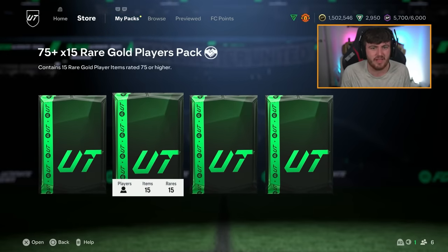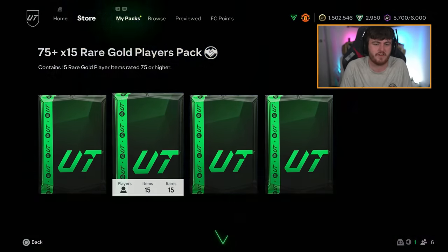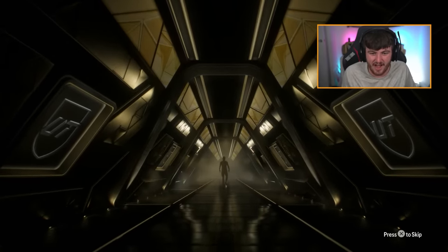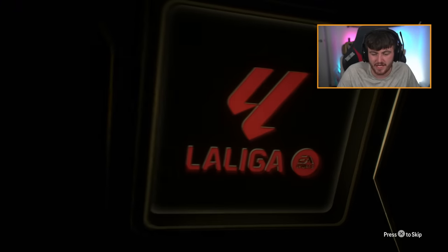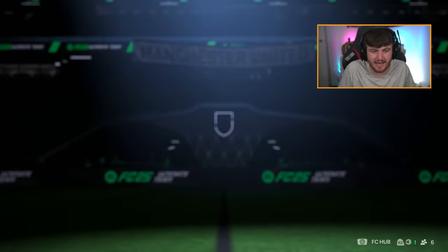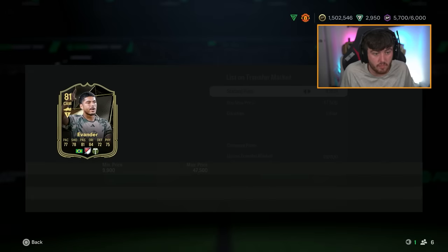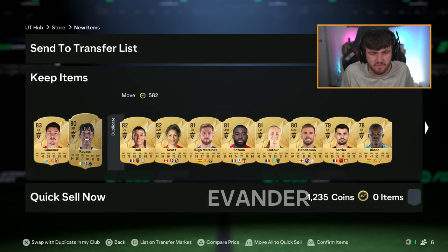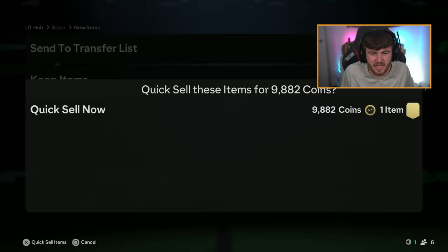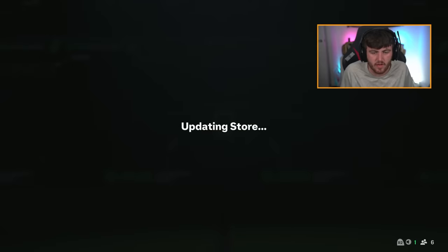We're going to do the untradeable pack first, the 75 times 15. No walkout in the 75 times 15. We've got a CB from Uruguay - it's going to be Jimenez from Atletico Madrid. Inform Evander in there as well. I'll take that, he's about 10k. I'll send him to the club and discard the rest - none of those sell for anything.